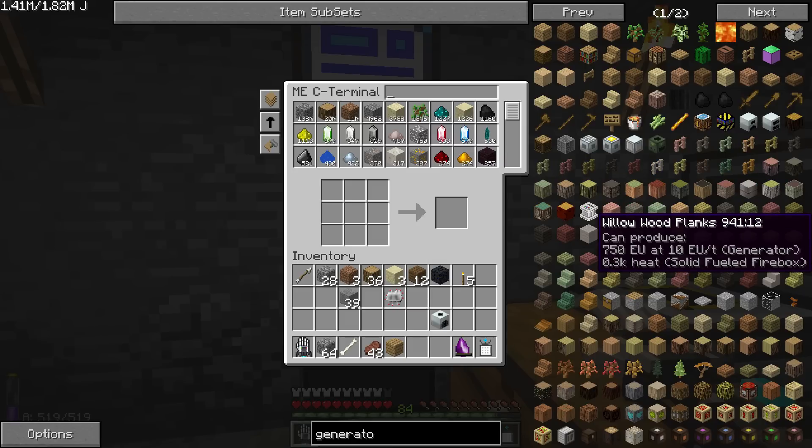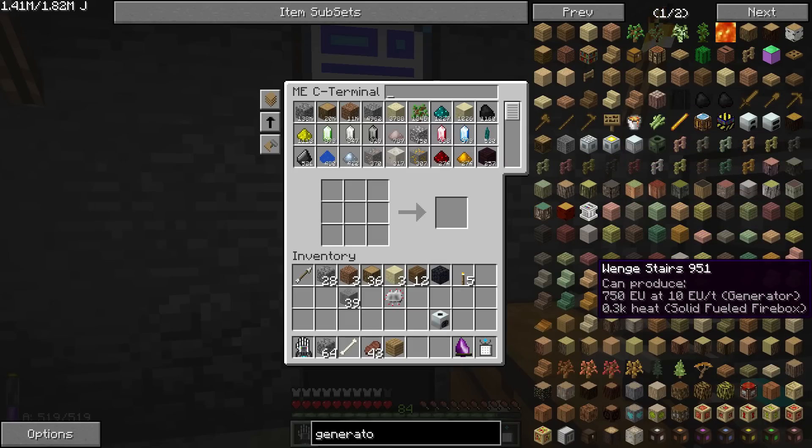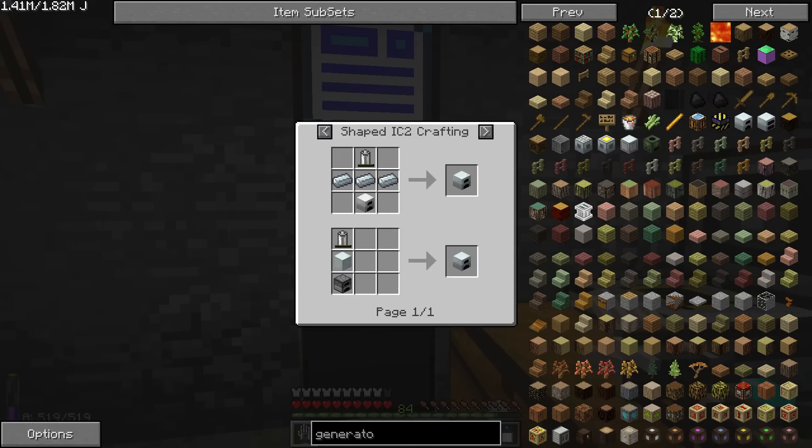Because we have loads of... man, that's a pain, because all of these go in the generator and it shows their stats the whole way through. So we need a battery, some refined iron, and a furnace.